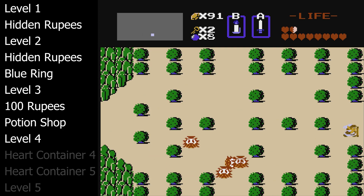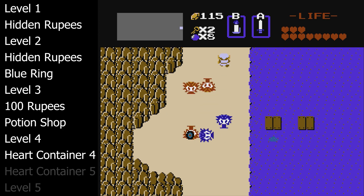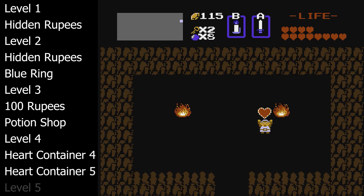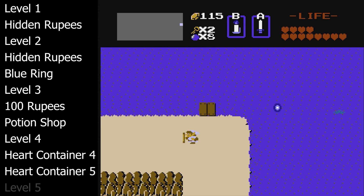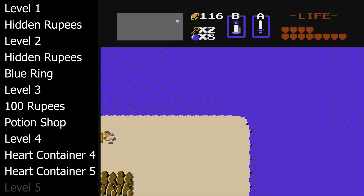Now we have both the raft and the Ladder, so we're going to rush to the eastern coast of Hyrule. One heart container rests in broad daylight, the other one you need the raft to find. Now that we have all five overworld heart containers, we should have 12 hearts and you can get the magical sword right away. I'm going to save the magical sword until after level five because it's right next to level six and that's just more convenient.